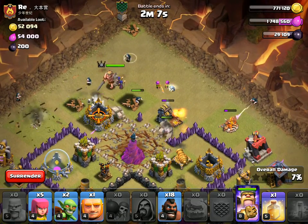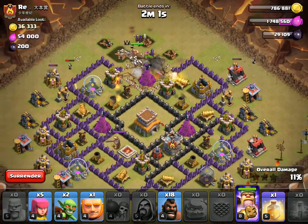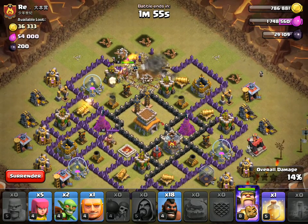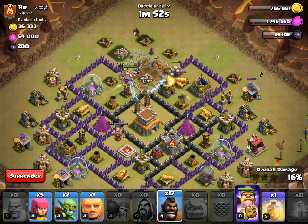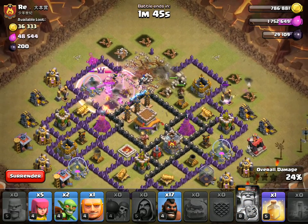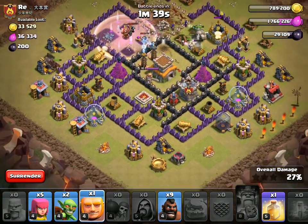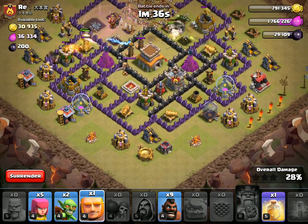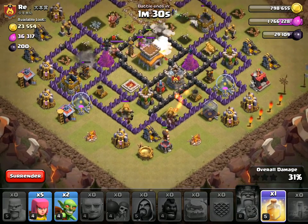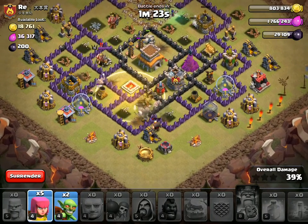Alright, everything's making its way on in. Got some teslas and stuff we're dealing with, can drop a hog to help everything out in there. Use the king's ability. I'll drop my heal here to keep all that stuff up.